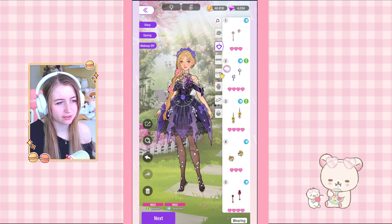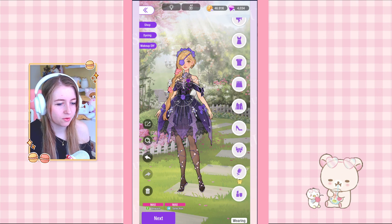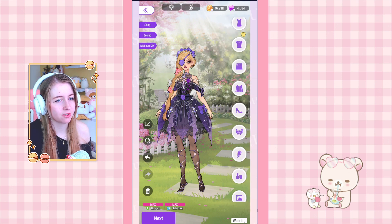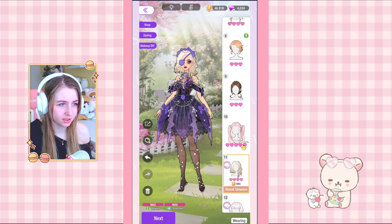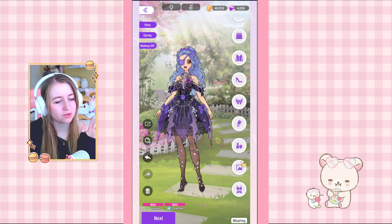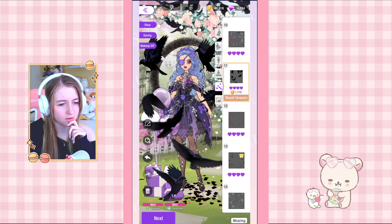I want to use different hair so it doesn't look like I used the whole set. I don't know what to say — we're going with this but doing different makeup. I have a recolor for this hair but I'm not sure about the combination. Oh, this blue one — I think we should do this. The blue looks cohesive. For background pieces I want purple definitely, black, and then either the flowers or balloons.